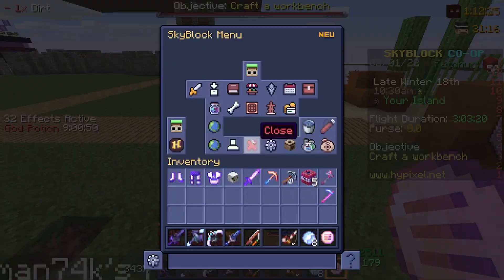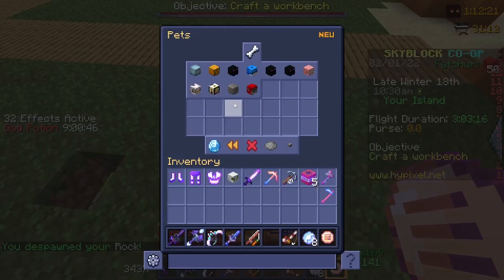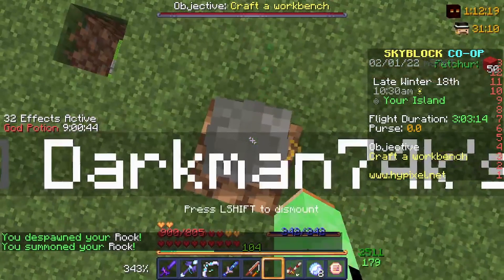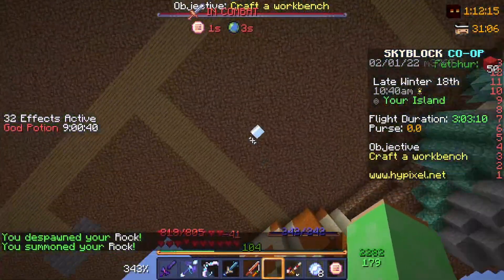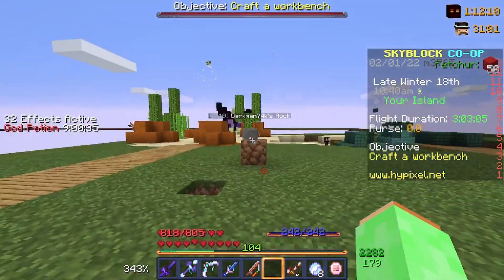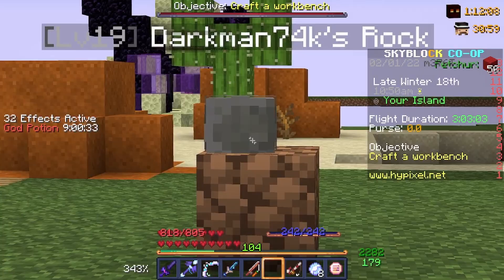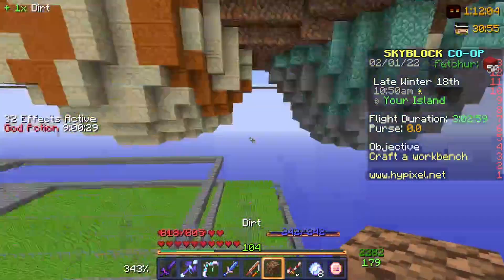So I took my rock pet, de-spawned it, spawned it, and this is what happened — it threw me into the floor two blocks. It threw into the floor two blocks! So if two blocks, why not three blocks?